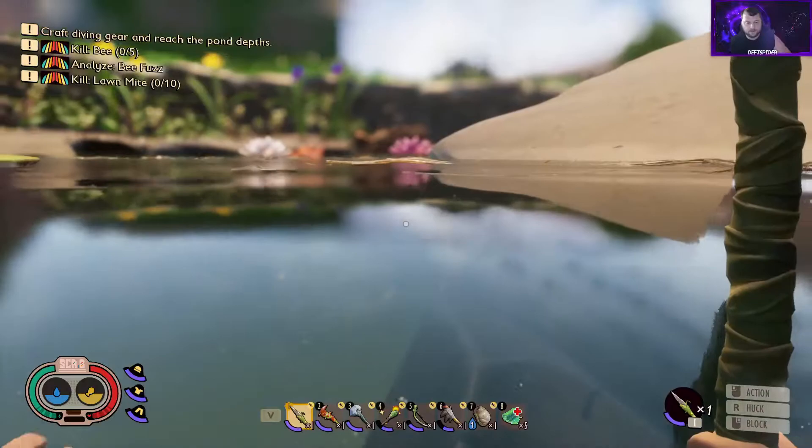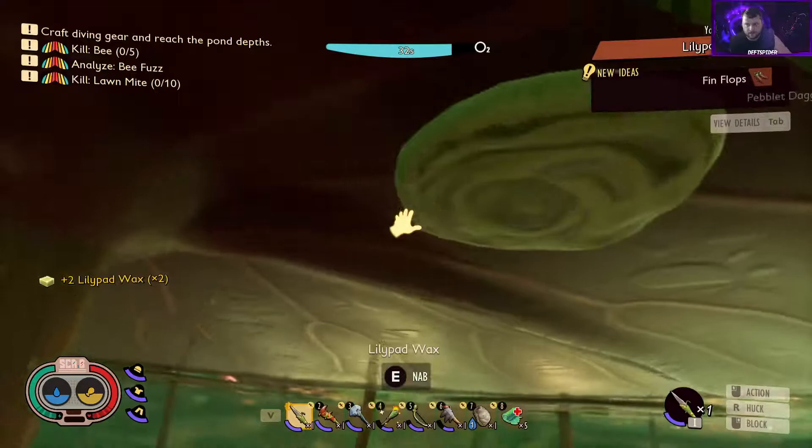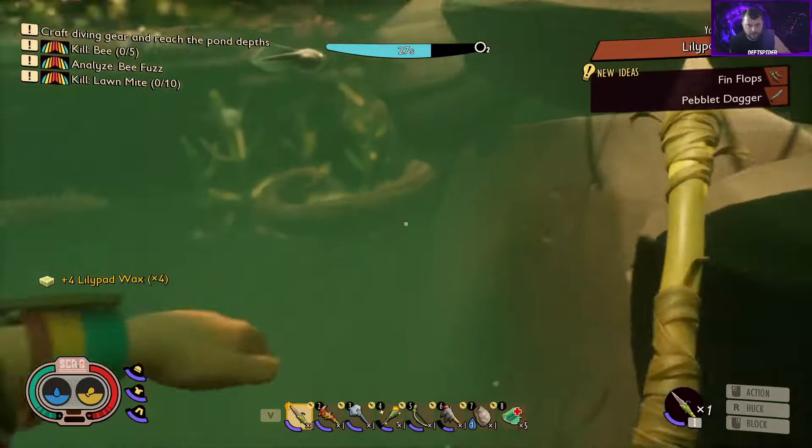While heading back off the lily pads, I noticed I've never explored the pond since the update. There are tadpoles here, and I spotted lily pad wax while swimming, so we're gonna grab some of that to take with us. Analyzing the lily pad wax gives new ideas: fin flops and a pebblet dagger.